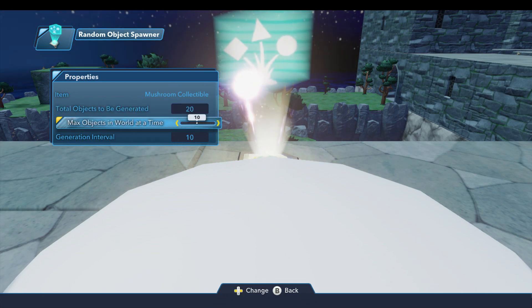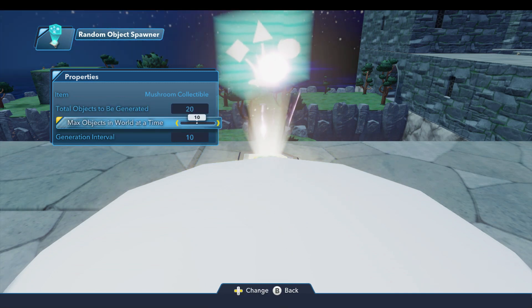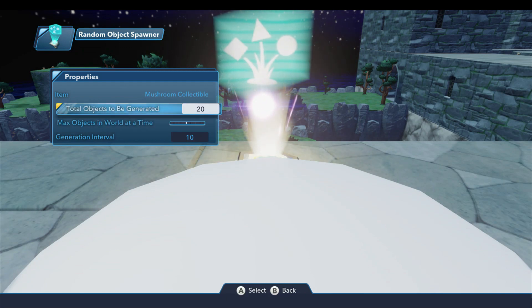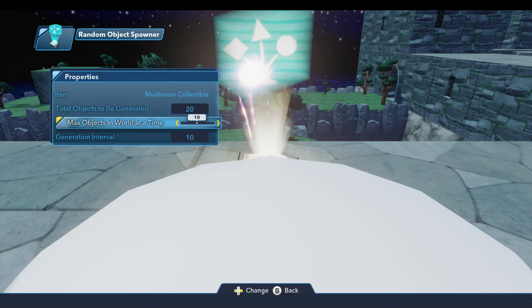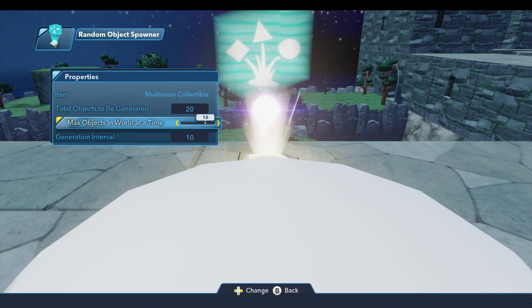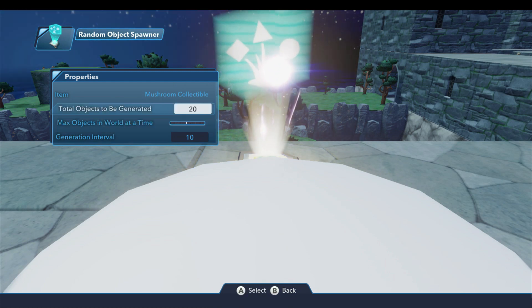The next parameter is the maximum objects in a world at a time. I've set the total to 20, but if I leave this set at 10, it's going to generate 10 collectibles, and as soon as I start picking some up it'll generate more until it reaches 20 total — but only allowing 10 at a time in the world. You can set this as high as 20, and that limits the lag. So only 20 enemies or 20 collectibles at a time will be placed in your toy box world so it won't get bogged down.